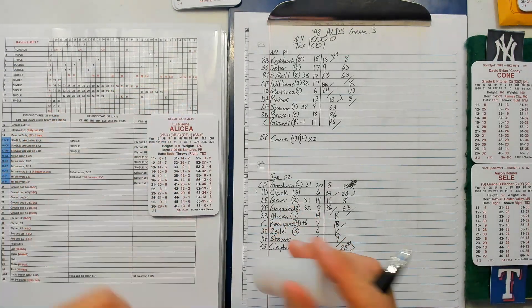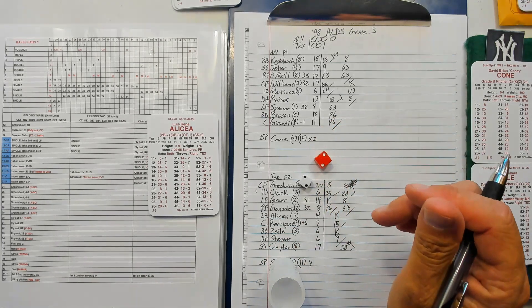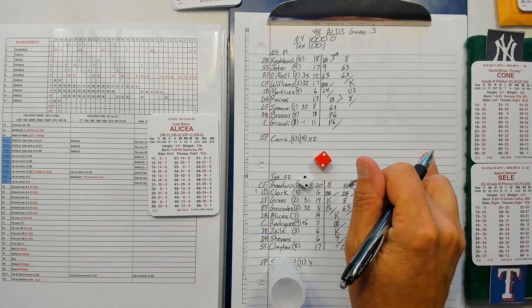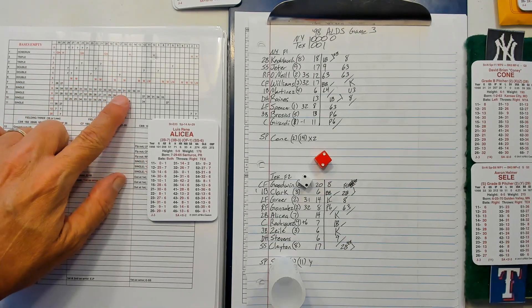Luis Alisea — struck out his first time up. 22 is an eight, minus two versus righties, making him a 16 — fly to center. One out, Pudge Rodriguez: 15 is a 10 versus a 15. A 15 versus a 10 is a 34 — pop out to short. He has an X, not a Y.